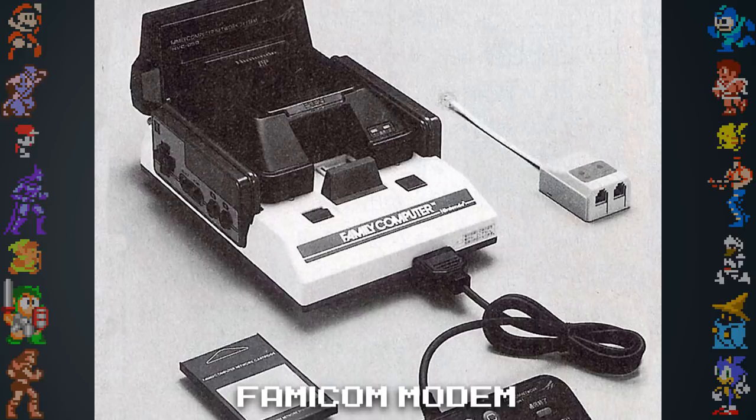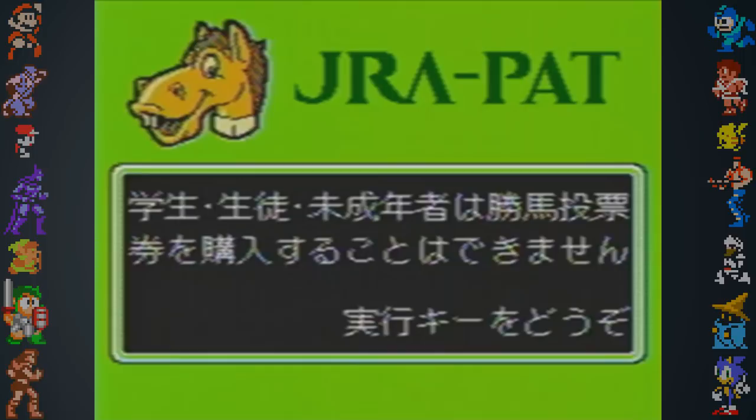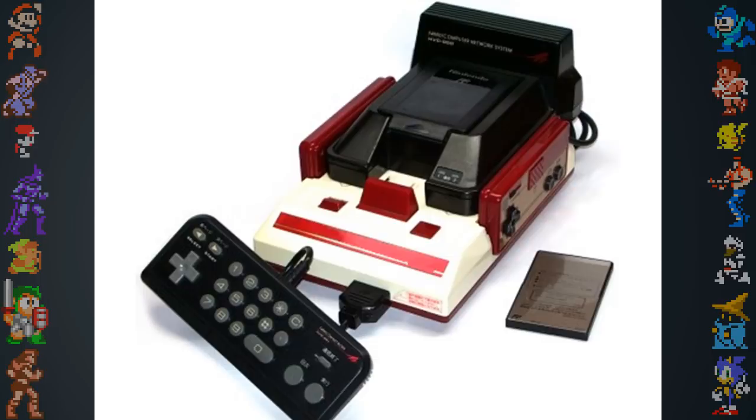Nintendo eventually released a modem peripheral for the Famicom in Japan, but it wasn't used for gaming. Instead, it was positioned as a device for adults. It allowed users to view and trade stocks, gamble on horse races, and view banking data, amongst other things.